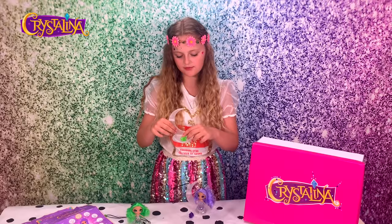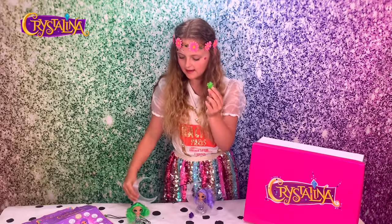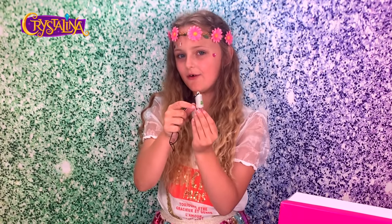Adventurine has basically the same stuff, but she has a four-leaf clover hair clip and she has green hair and makeup. The buttons on her amulet are also green, and you can place it in the stand.